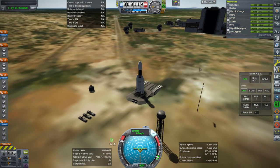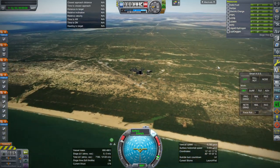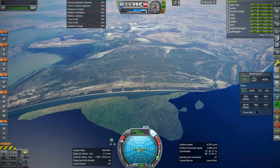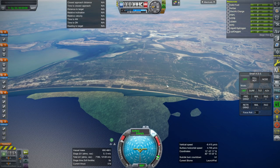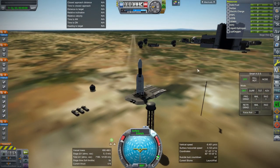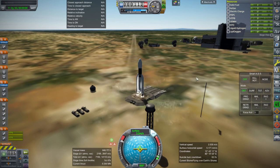I'm leaving it like this for now. SAS is on, throttle is up, and we are launching. We'll just go to a 90-degree path out just to see what that looks like.